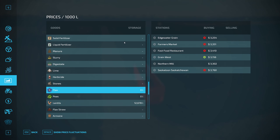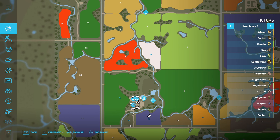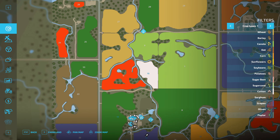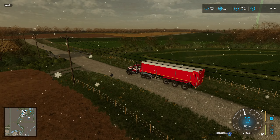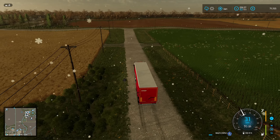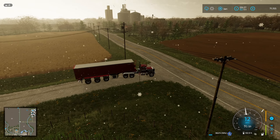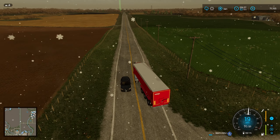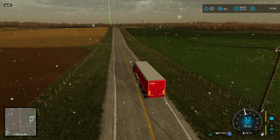I didn't actually look where I should bring the flax. I want to put it somewhere nice. I could bring it to the train, but I kind of want to go somewhere else. There's a fast food restaurant — I think it's up here. I'll bring it up there. I know it's a lower price, but I do want to explore the map some more. We've been stuck in this little area. For bigger crops like peas, the high price will probably be by the train — probably smart to use the train then.